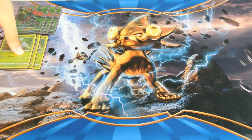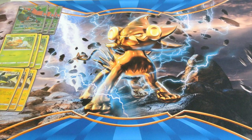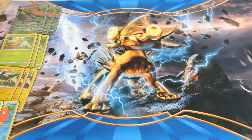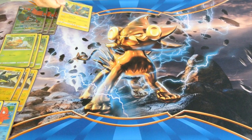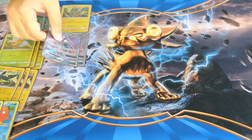We run three copies of Grubbin, three copies of Vikavolt, a one-one line of Araquanid, one copy of Tapu Koko, and two copies of Tapu Lele GX.